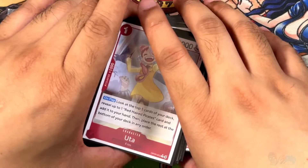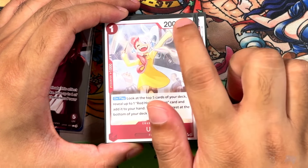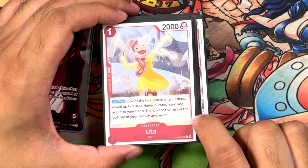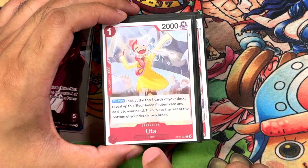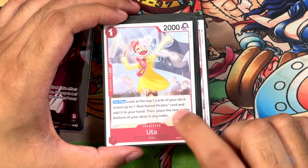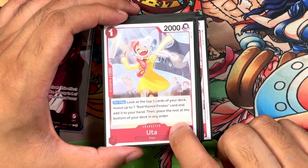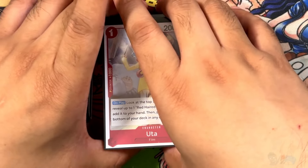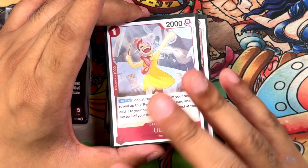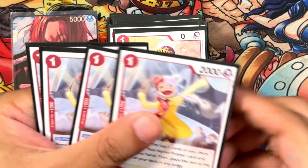The first card we're going to talk about is Uta — a new card from OP09, alternate art. One cost, two power, one on play: look at the top five, reveal up to one Red Haired Pirate and add it to your hand, the rest go to the bottom. This is a film card, so technically you could add it to other decks. In this deck, it's for searching all of your Red Haired Pirates. The deck is split between 25 Red Haired and 25 not, so there's about a 50% chance you could miss. Running four of these.